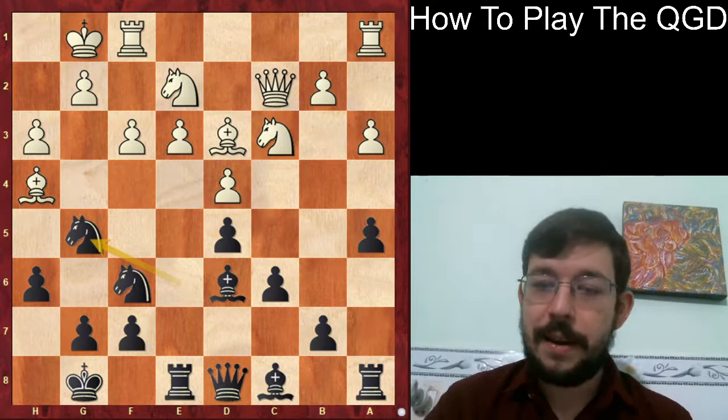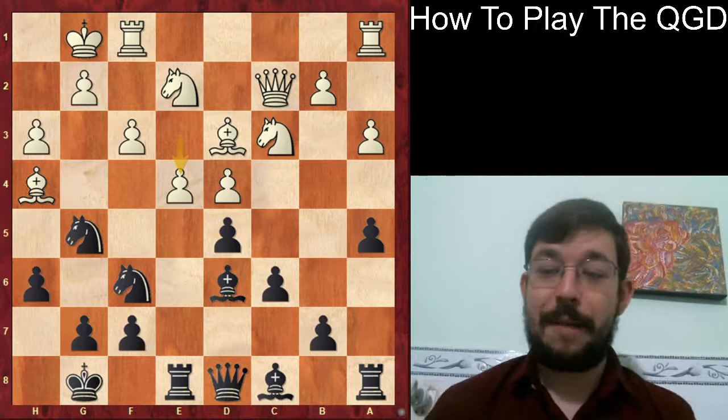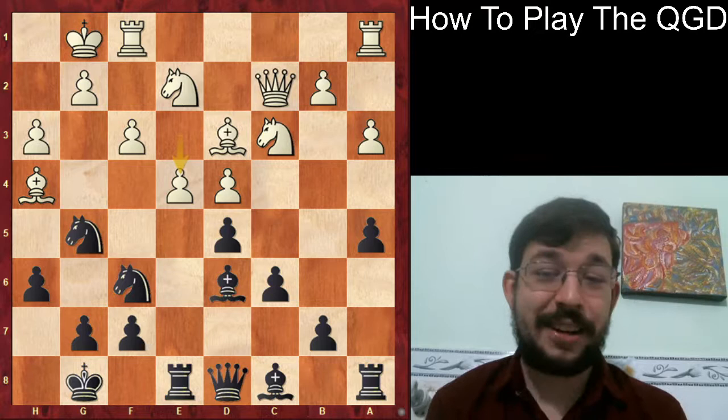Moisienko played e4, and it's at this point that I want to see if you can find the amazing idea that Kasicholi played here as Black. While you're thinking about it, do make sure to smash that like button and leave a comment below with the move you would have played in this position.